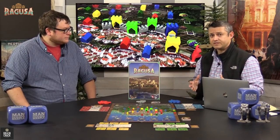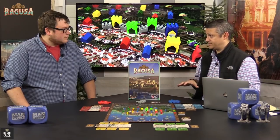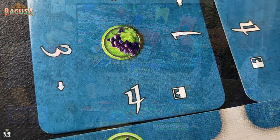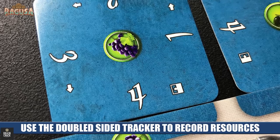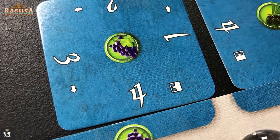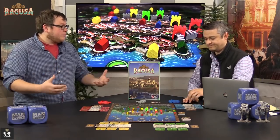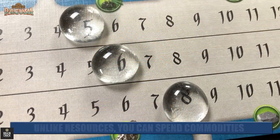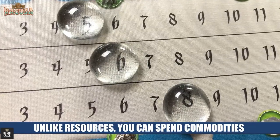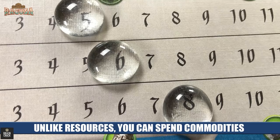The rural areas are basically going to give you the different resources. One of the unique things about this game is that resources aren't spent. Once you gain the resources, they're going to be noted on cards on the outside of your player board. The commodities that they can be turned into, however, can be spent. That's what's really cool — it makes placing these buildings very important because once you have the building done, you're going to have that resource forever. There are six different resources that you have to balance. Three of those resources — your grapes, your olives, and your silver — can be turned into commodities that can further score victory points.